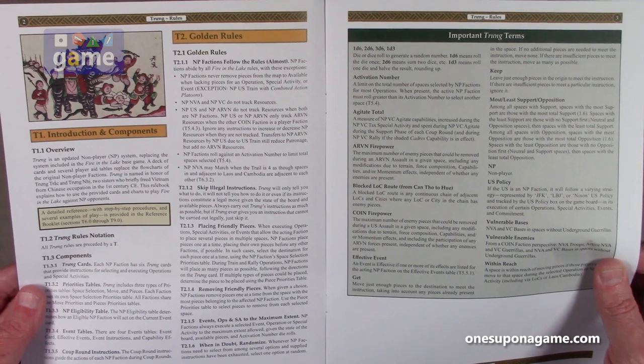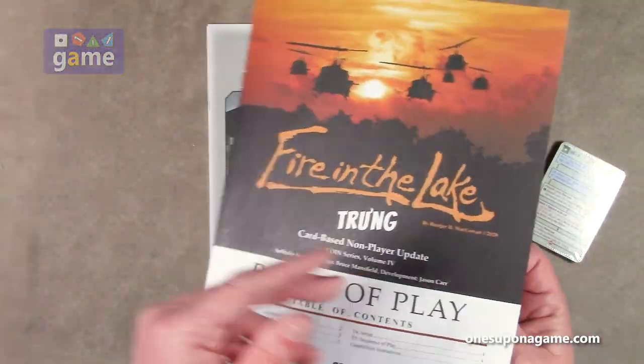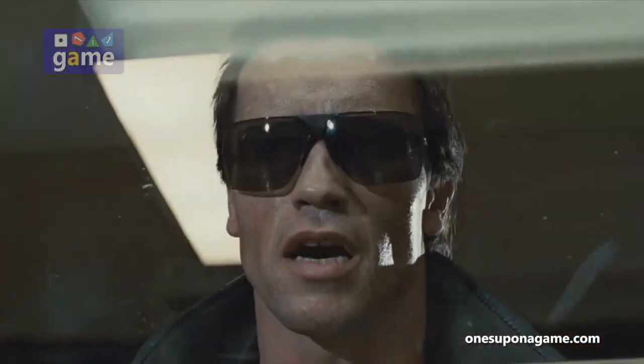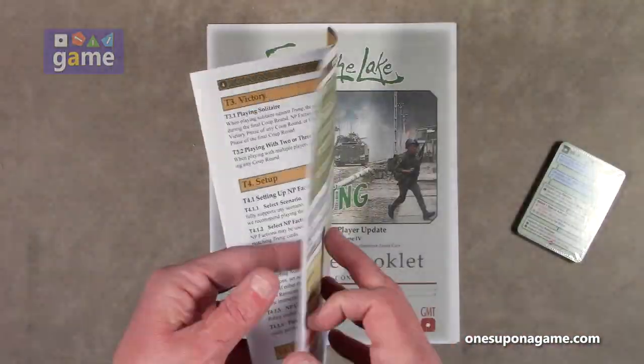This rule book explains how to use the provided cards and charts to play Fire in the Lake against non-player opponents. All Trung rules are preceded with the letter T, so this book covers sections T1, T2, T3, T4 - not to be confused with Terminator movies.